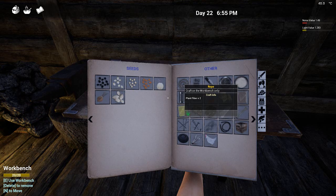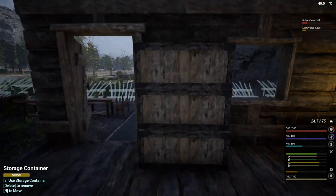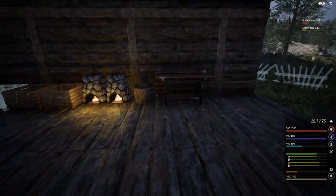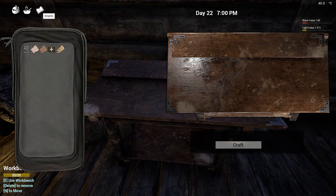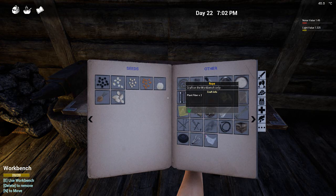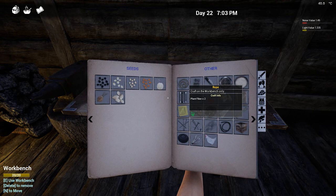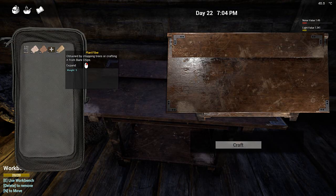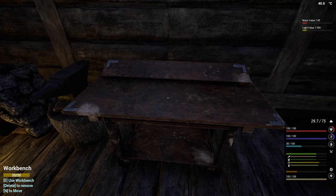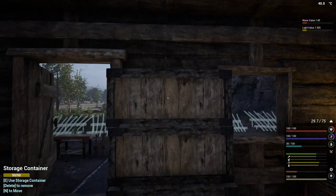There it is — plant fibre. Craft on the workbench only. That was seeds. I thought there was a mass-produced thing — did that disappear or something? I'm thinking of something else. I thought it was like 50. Hang on, if I move that across — craft maximum. Did they change that? I don't know, that just looks weird to me.